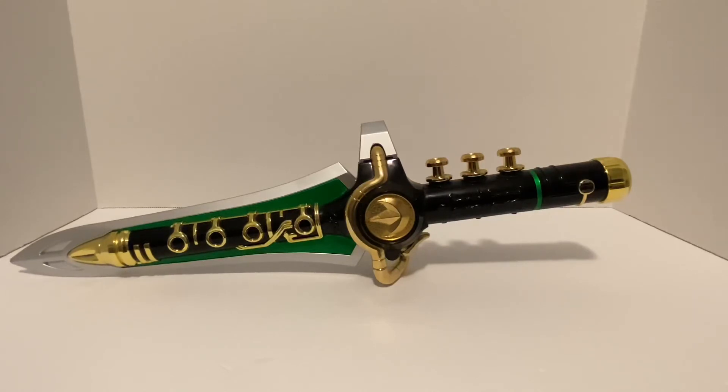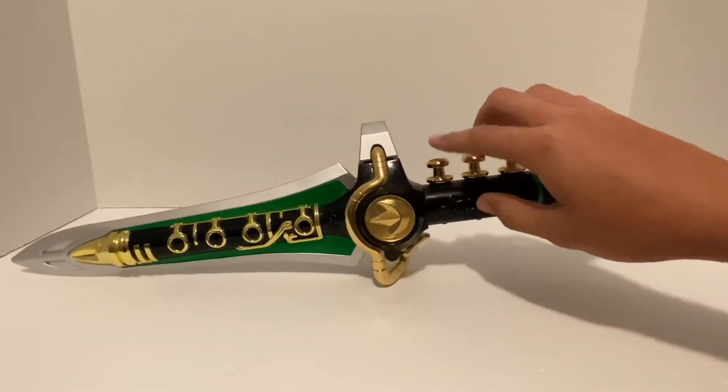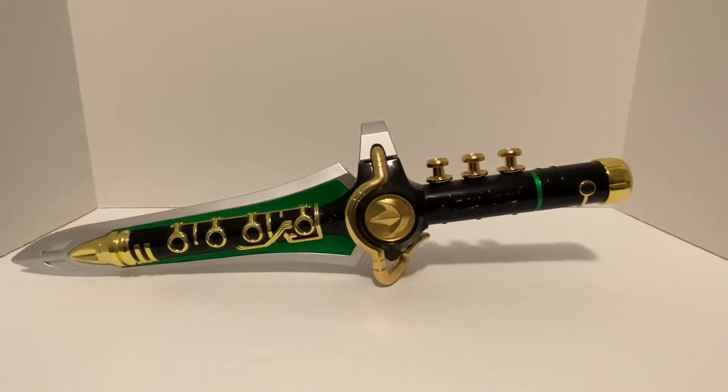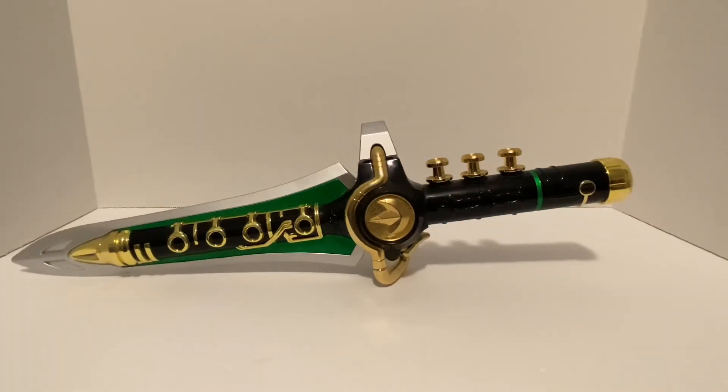Hasbro has a version coming out this year where the sound effects are done a little differently — you actually play the tune yourself. Instead of it just playing automatically, you have to press the buttons in order and then it plays, which is pretty neat. This part of the blade lights up, it comes with a stand, and I think it's around $50 to $60. It won't have any metal so it'll be lighter, and it's more of a toy than a display piece, but I think it would still serve what you need.